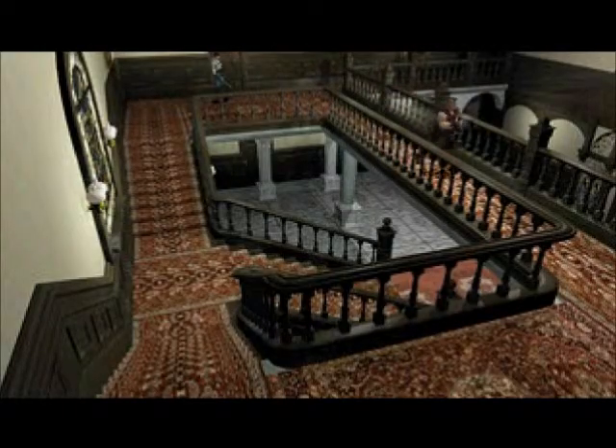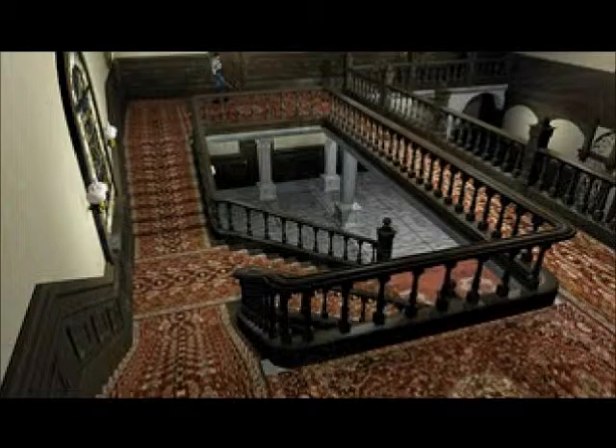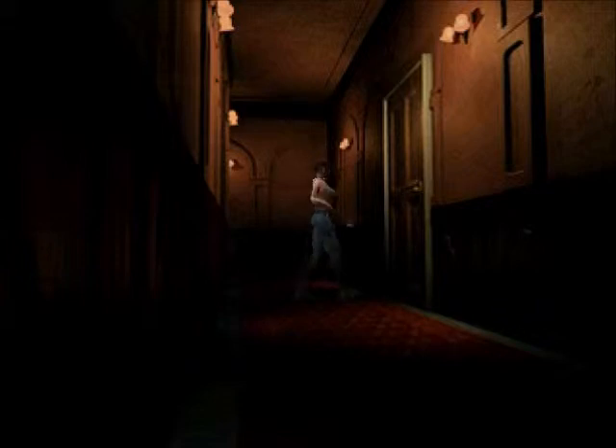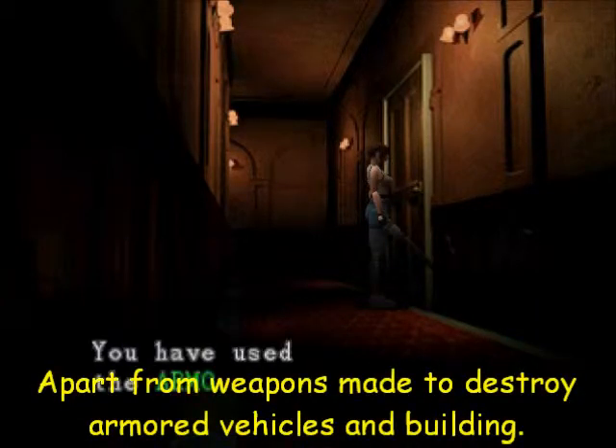I guess when Barry said 'hall,' he meant 'house.' Yes, the house is dangerous, but this is the safest room in the entire game, so this hall's not that dangerous. And of course, this weapon's powerful against living things, Barry. They don't really make weapons to attack not-living things. But whatever.